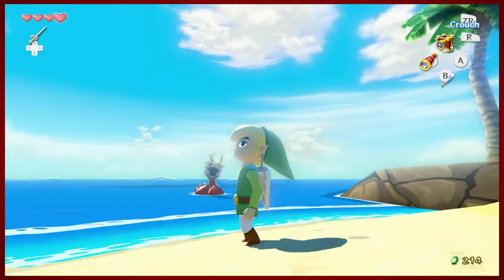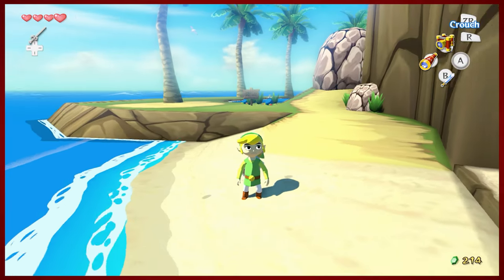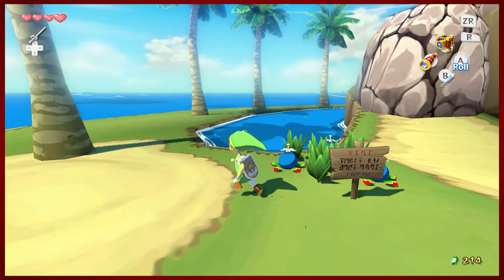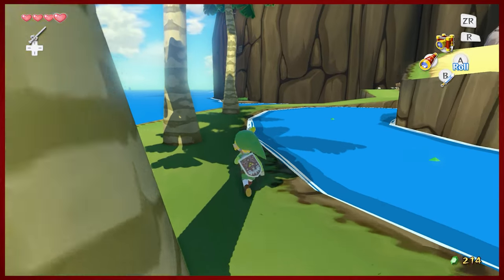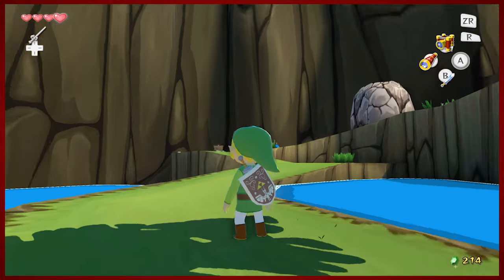We have finally made it to Dragon Roost Island. We sailed on the back of the King of Red Lions after getting him a sail on Windfall Island. Now that we're here, we're actually going to do something a little sneaky that I don't know if most people know about. I didn't until I did a little research.